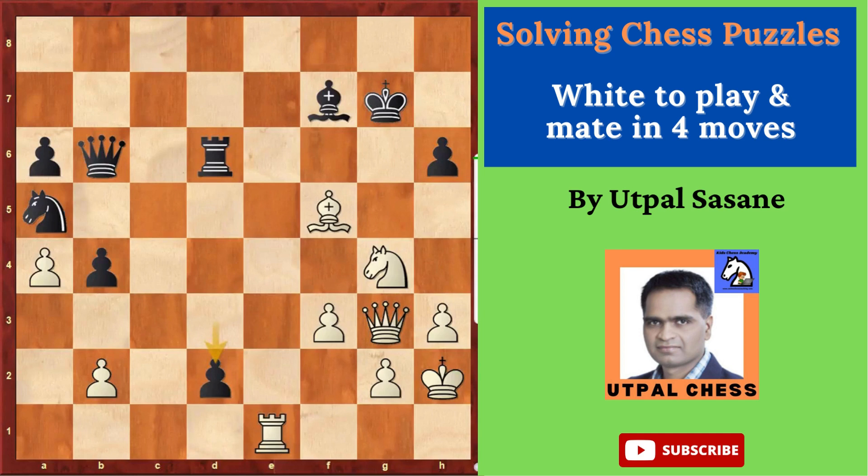White to play, mate in 4 moves. Let's solve the puzzle. First move: Knight F6, and it's a discovered check to the king.